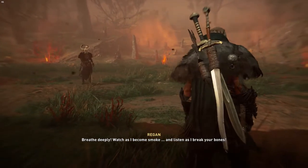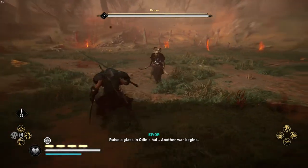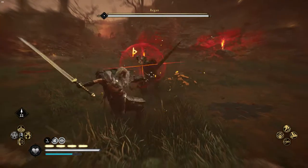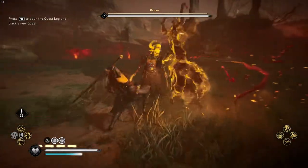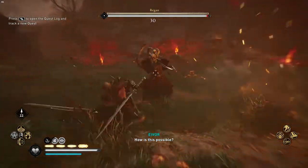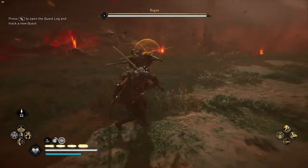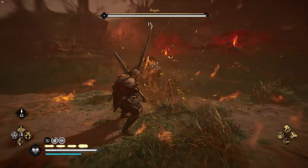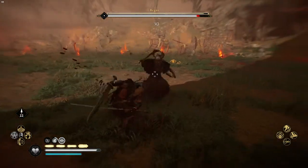Regan will attack at a frightening pace with her twin blades, and all her attacks are accompanied by a delayed mirror image that can also hurt you, so be careful of those. The easier way to deal damage to her is by baiting out the moves that you can easily parry, like this one right here — this is an easy move to parry. You can see she stumbles backward after the parry, just like her sister. Go and deal some damage to her.